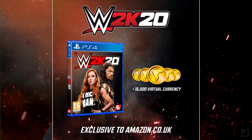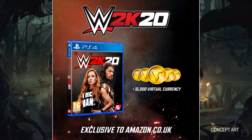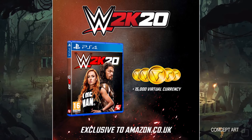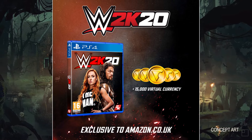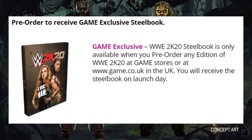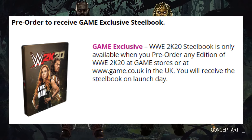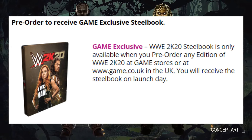Then we've got the Amazon exclusive edition for Amazon.co.uk. If you pre-order WWE 2K20 in the UK, you will get 15,000 plus virtual currency, and that is all Amazon has to offer. Also in the UK, there's a Game store exclusive — if you pre-order from Game, you will get the steel book, available when you pre-order any edition of WWE 2K20 from Game stores.